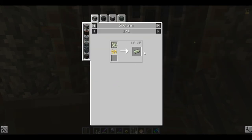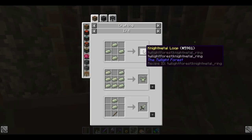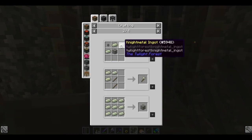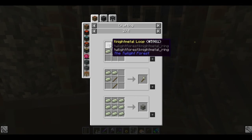The use of these armor shards is to make an armor shard cluster. The use of the night metal ingots is to make the night metal loop. So we'll need nine, ten, eleven, twelve, thirteen, fourteen, fifteen, sixteen.